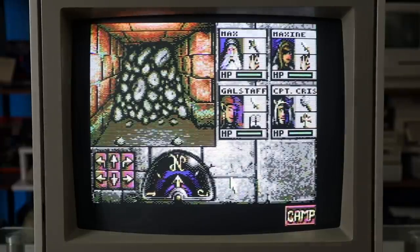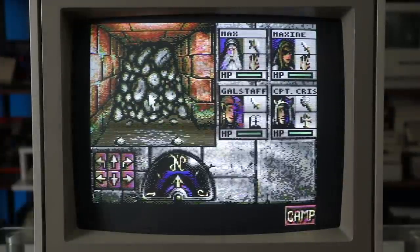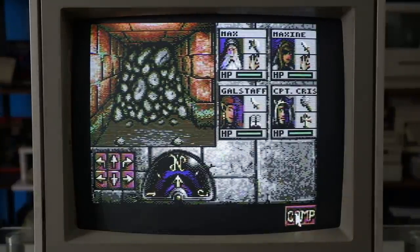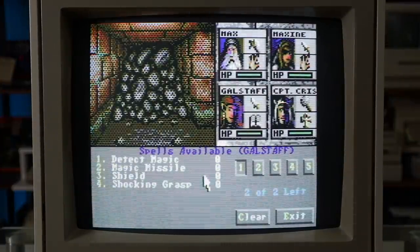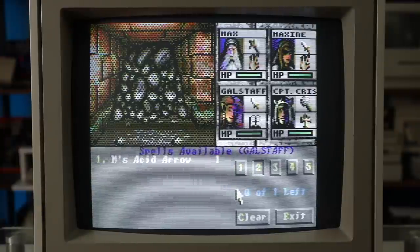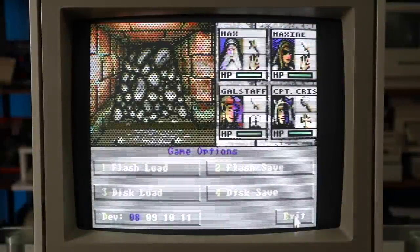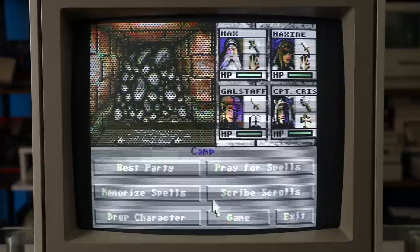The game interface itself is faithful to the original. The dungeon is beautifully presented in this viewport. You interact with your party here — attacking, accessing your inventory, swapping who's in front, and checking your vitals. In the camp menu, you can rest and set up your wizard and cleric spells. You'll need to do this before entering combat or whenever you learn new, more powerful spells. You can also save and load your game here. The interface is highly intuitive and feels like using a much more powerful machine from the 16-bit era.